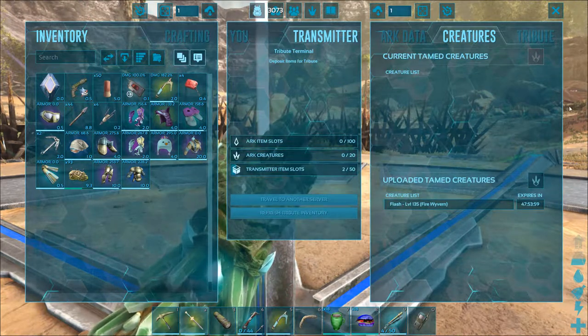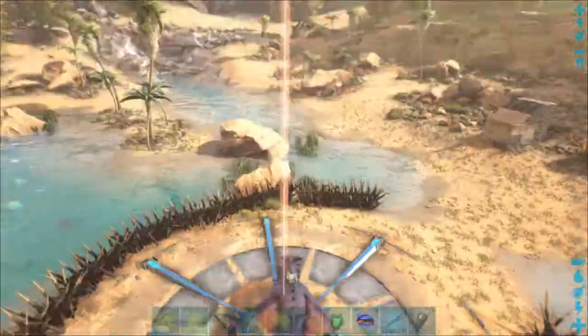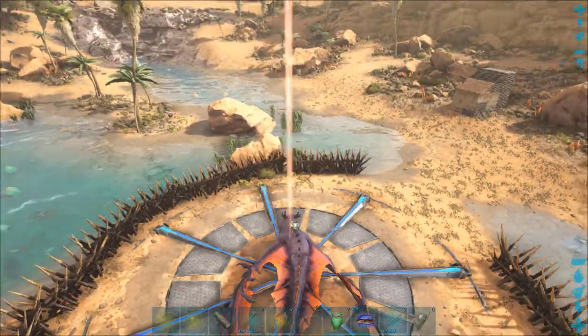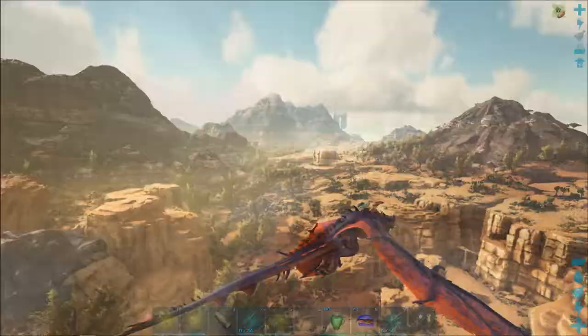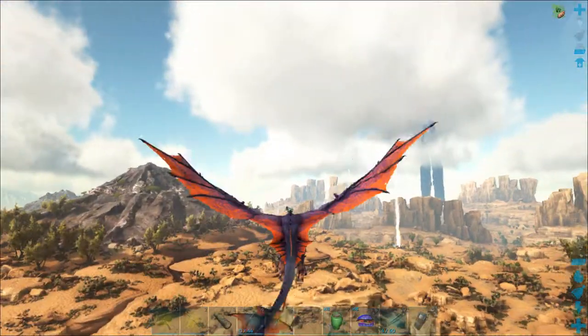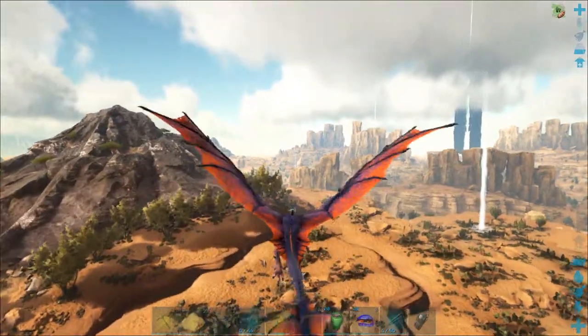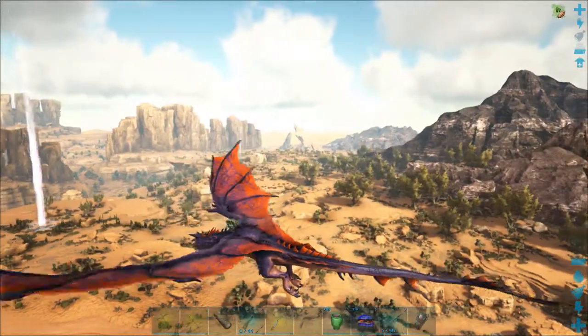This is Flash — the only thing he does is go fast. You've seen him before. He's not good for fighting too much; he's not my good dragon, but he's pretty okay. My base is almost literally at the center of this map.